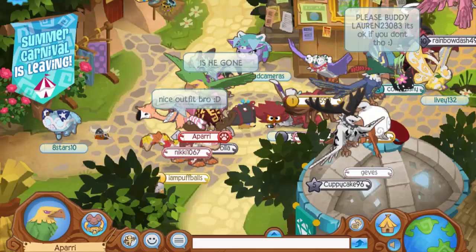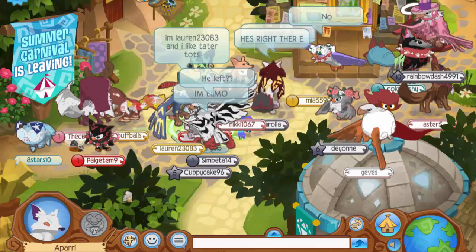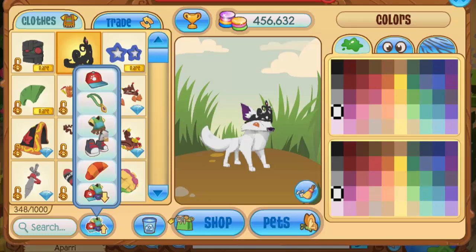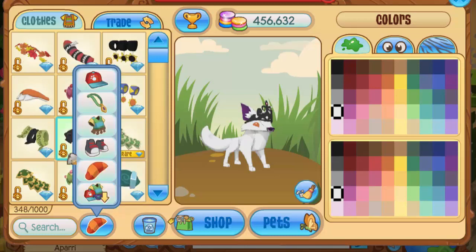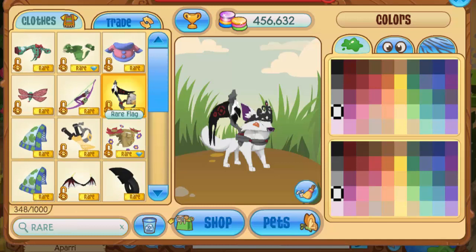There's the first Rare Item Monday look I came up with. Let me know in the comments if you like it, because honestly I kind of like it after colorizing and meshing all the colors together — it's a pretty good outfit for Rare Item Mondays only. Now I'm moving on to the next animal: my coyote, which I haven't made an outfit with yet. I'll switch into the coyote and open the inventory. For this outfit I'm going to go for a black theme using the black tiara, but it's going to be really hard again because I have no rare neck items and no rare tail items.